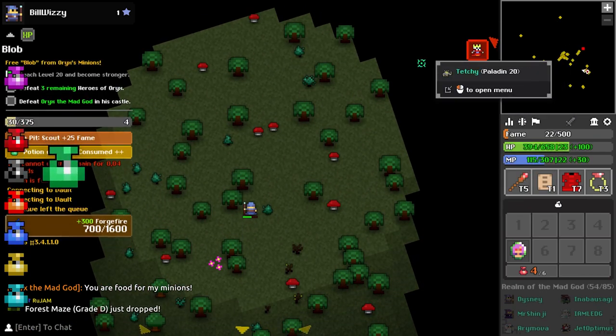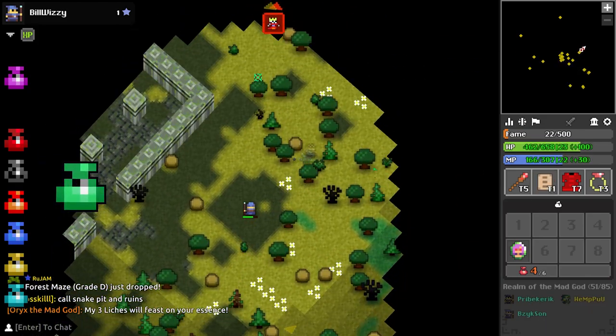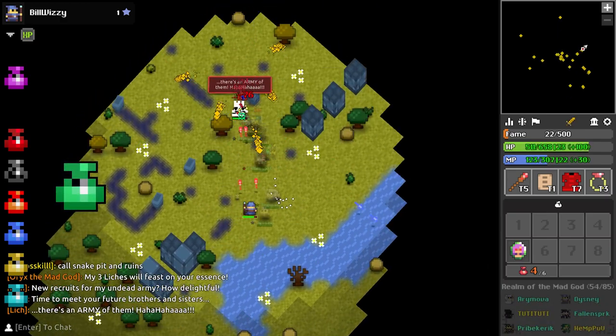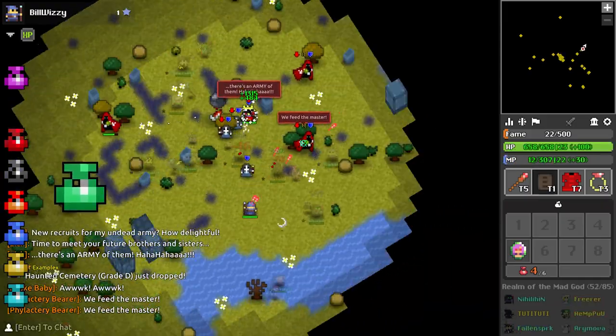The Speed stat refers to the speed that you can travel across tiles in the game. It is very straightforward and means that the more speed you have, the faster you can outrun bullets and rush dungeons. This stat is less important in the early game but very important in the late game.